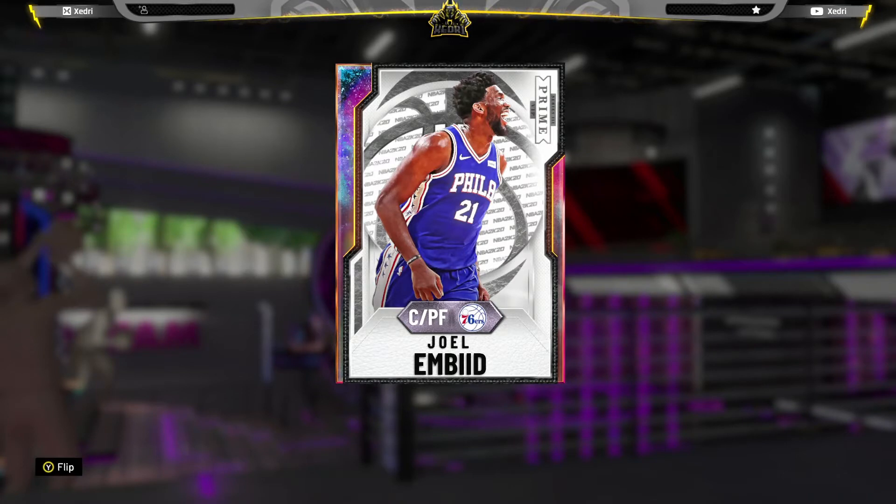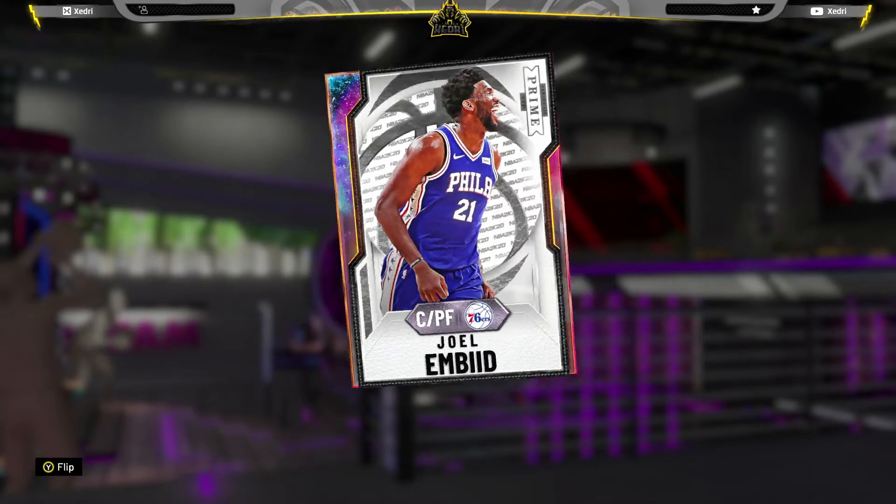What's going on guys, Zedtree here. As you can see on the screen, we got Galaxy Opal Joel Embiid. I was trying to get this card all day — wasn't able to pull him, but luckily we got him off the auction house for 270k, which is about the average price right now. Joel Embiid is my favorite center in the league and he finally got himself a Galaxy Opal. He also has a Pink Diamond in the token market.